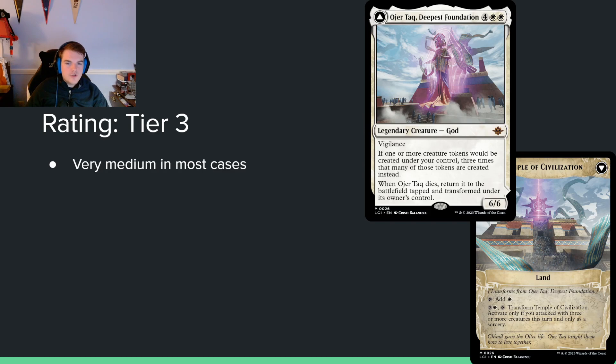Osir Tak, Deepest Foundation — 4 and white for a 6/6 with vigilance. If one or more creature tokens would be created under your control, three times that many are created instead. When it dies, return it to the battlefield tapped and transformed under its owner's control as a land; you can pay 2 and a white and attack with 3 or more creatures at sorcery speed to transform it back. A 6/6 vigilance is pretty large and hard for opponents to remove, and you eventually just get it back. I should probably move it lower — the creature token doubling part doesn't really matter. It's medium.